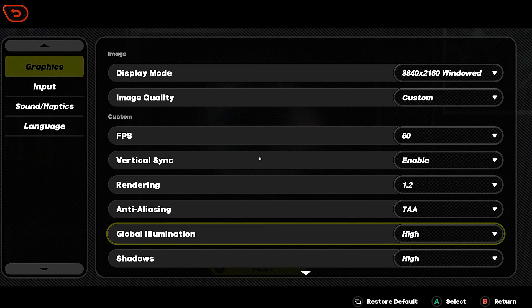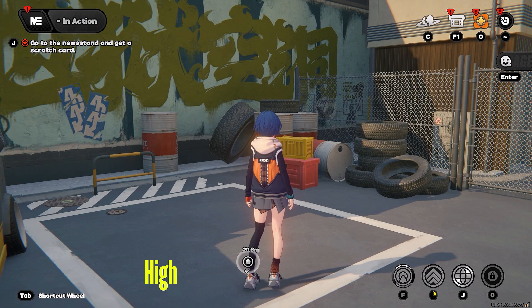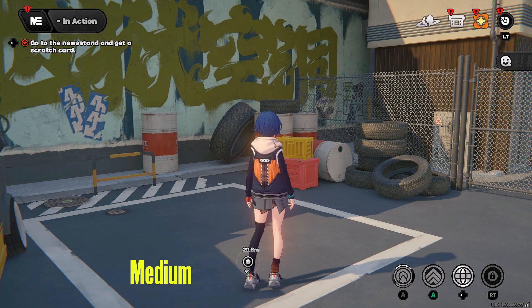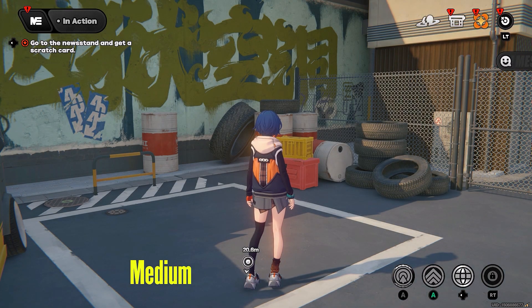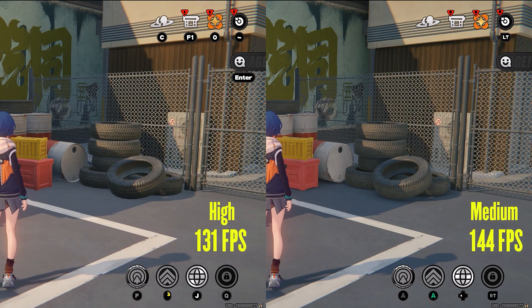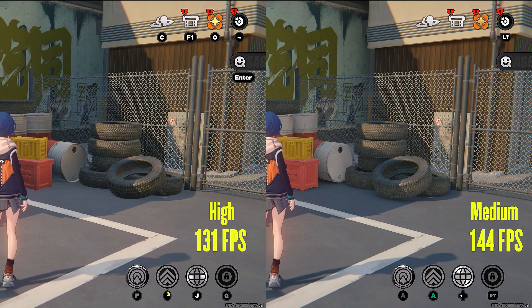Next is global illumination. This setting adds depth to the scene by adding shadows to objects depending on the light's direction. In high setting we get the best image with a lot of depth. In medium setting it does not fully disable global illumination but we still lose some depth in the image. Performance-wise there was a 13fps difference between both settings. I would recommend medium global illumination as the performance difference is high and since this is a fast-paced game you will not notice the lesser global illumination most of the time anyway.